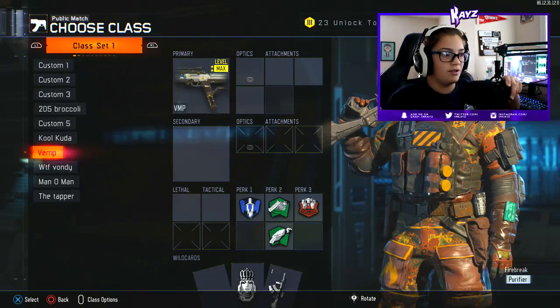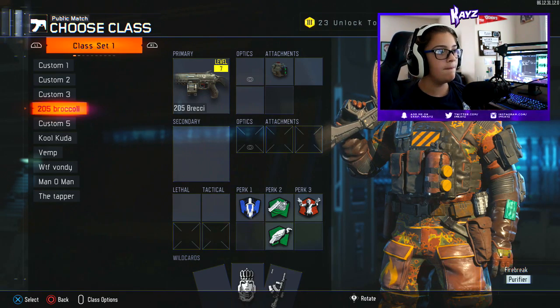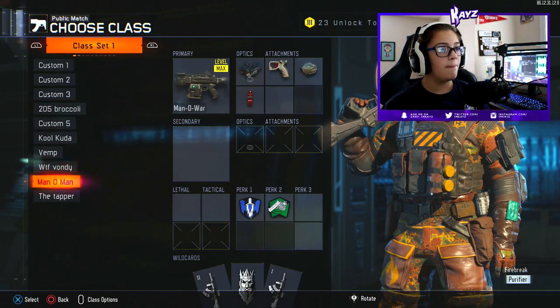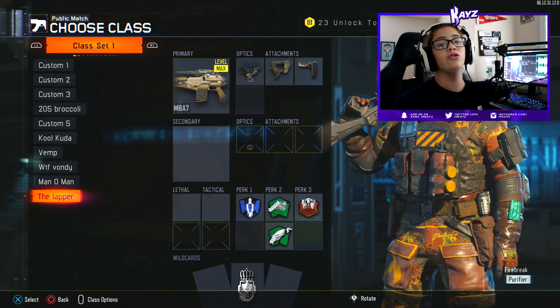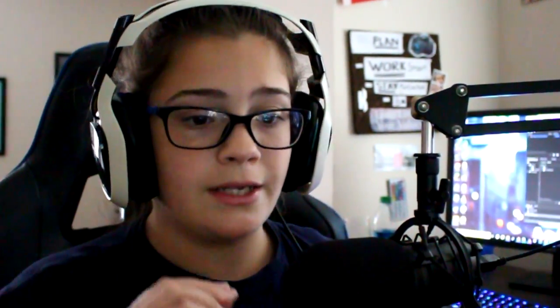I also have a second channel for vlogs and real life content, link below. Without further ado, the five weapons for today's video are: the 205 Brecci, the Kuda, the VMP, the Man-O-War, and the Tapper. Those are the top five weapons in my opinion right now in Black Ops 3, not including DLC weapons.